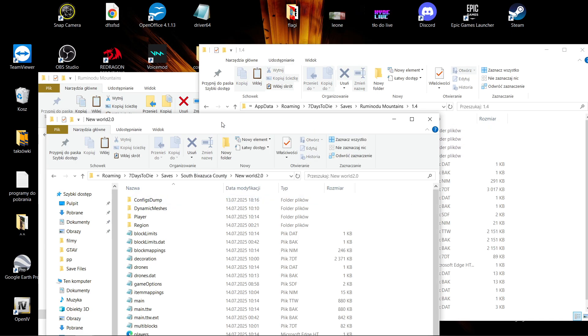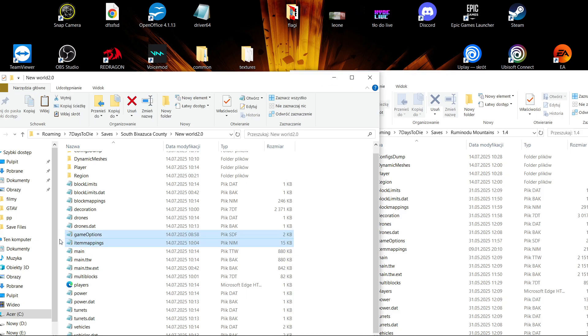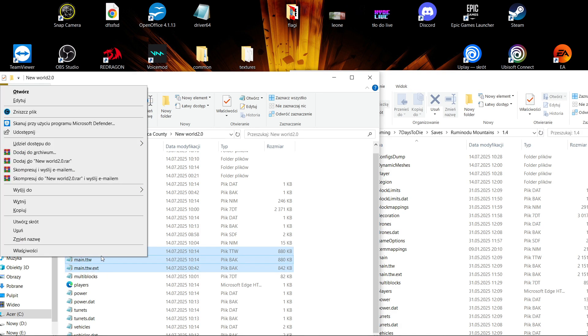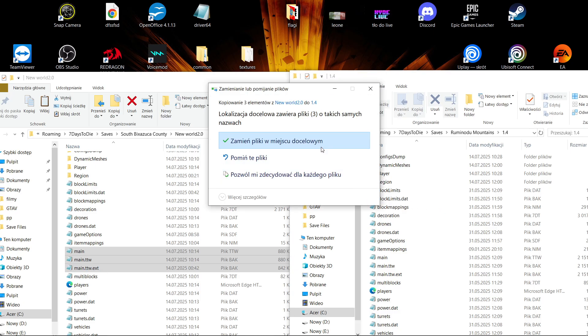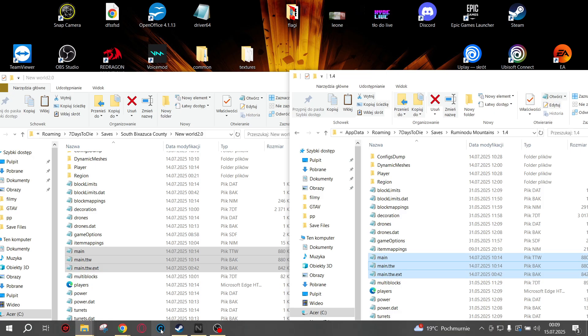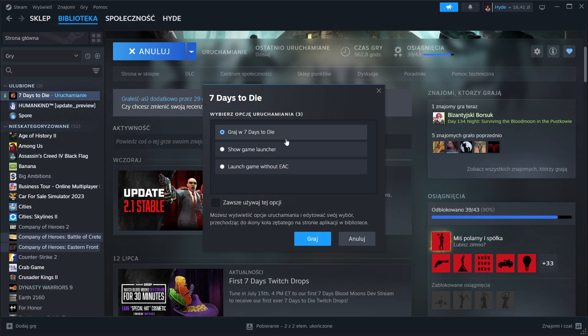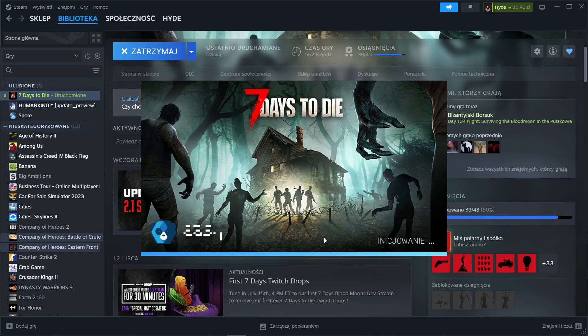We open this. New safe. And you're searching for gaming options — the three main things. Copy this, copy this into replace. New 1.4. We are starting. It should be working.